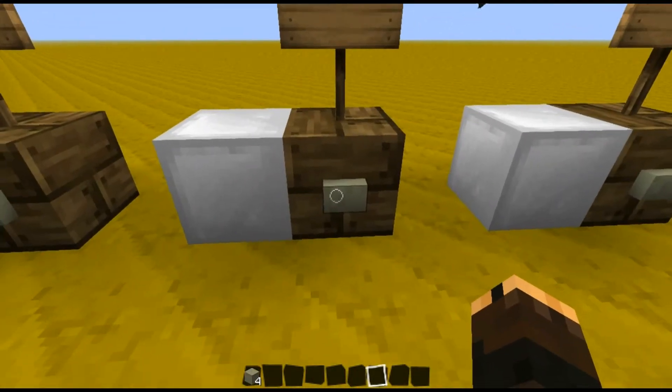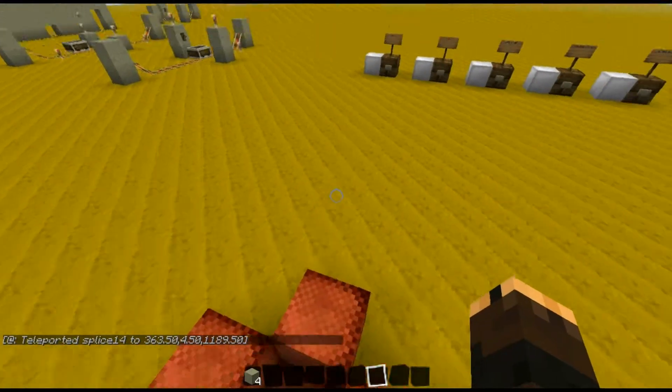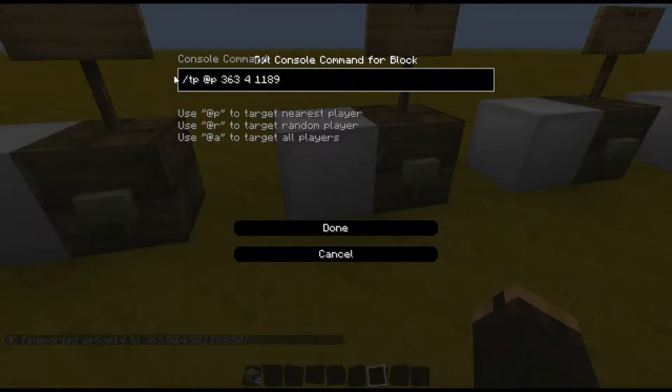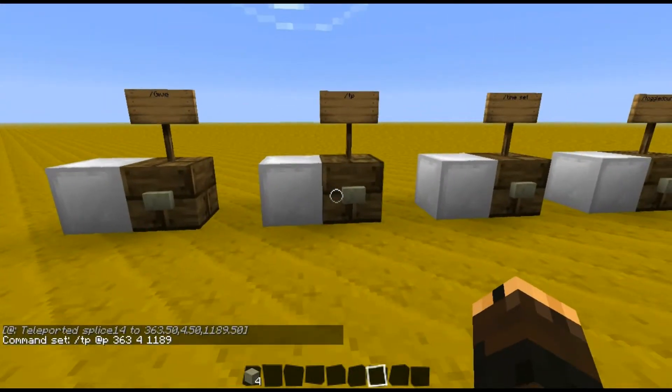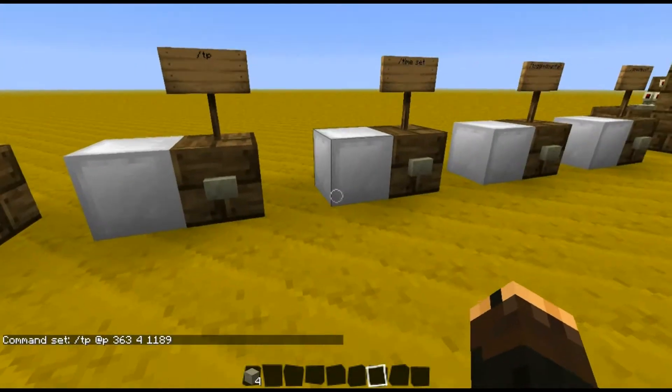This is the TP command. I have set up this box here just to be the teleport point. The command is just TP @P and then the coordinates of that point. That's really useful if you want teleport stations — you can build them completely vanilla in Minecraft now, which is very cool.